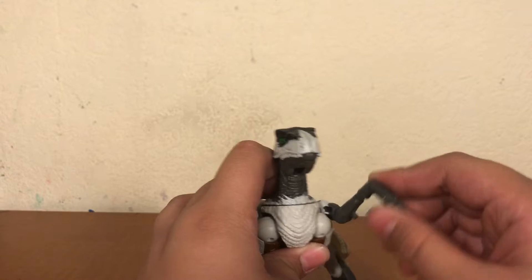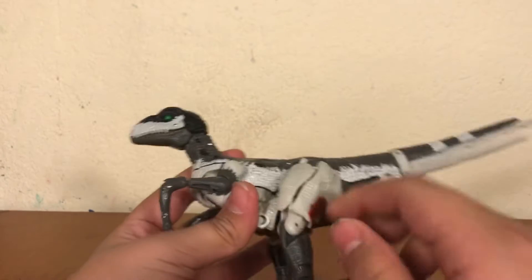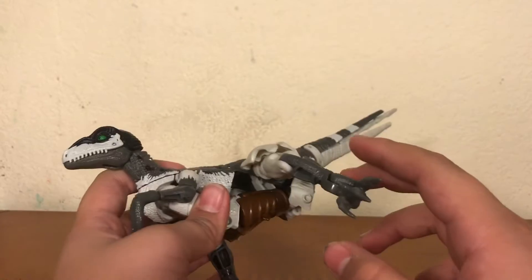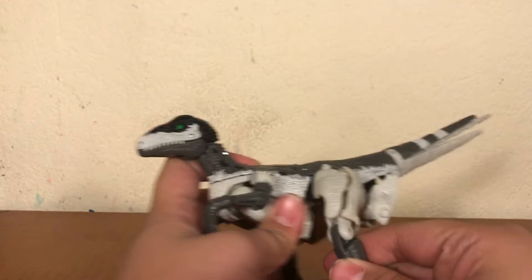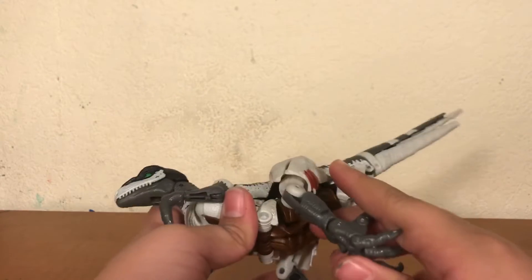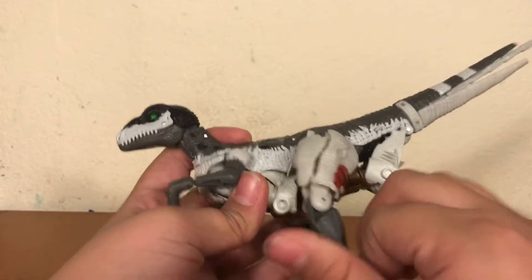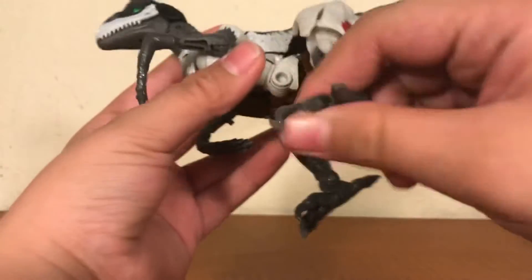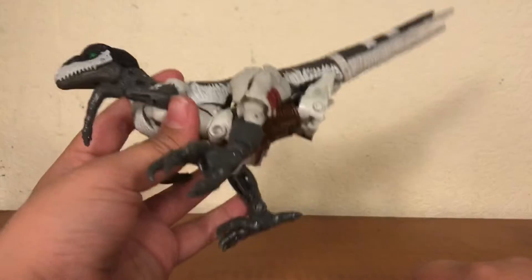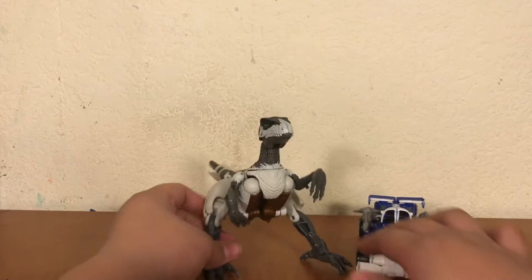Articulation on the arms is still good, although they can't move up at all — that's kind of annoying. Leg articulation is blocked by the side piece; you can move out but can't really move forward at all because of the thigh piece. He can bend his knee, move his ankle forward and turn it, and he gets some foot articulation, but that's more for the robot mode. Both of these guys are pretty good and I like the alternate modes a lot.